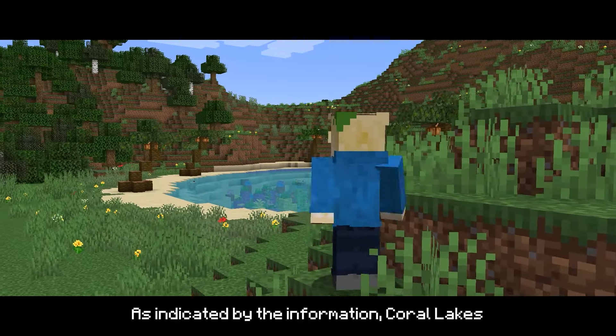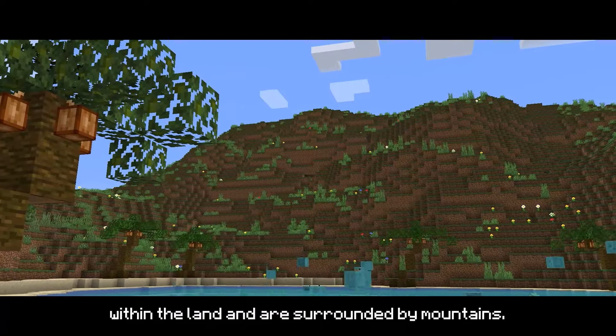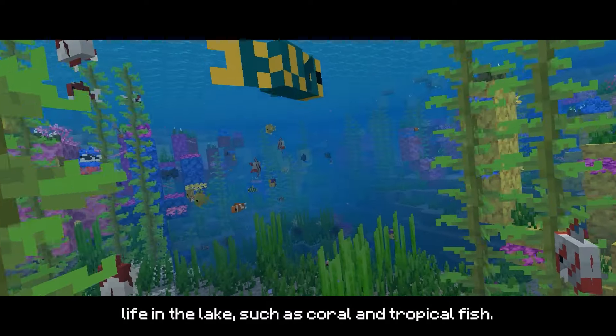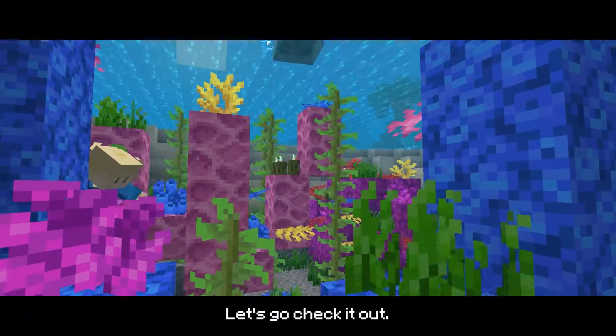As indicated by the information, coral lakes have a rare chance of generating within the land and are surrounded by mountains. You can find a variety of tropical marine life in the lake, such as corals and tropical fish. Oh, look at these new slimes there. Let's go check it out.